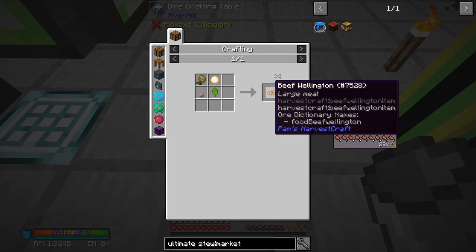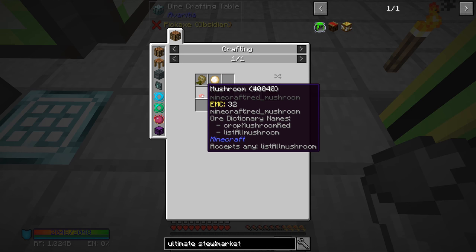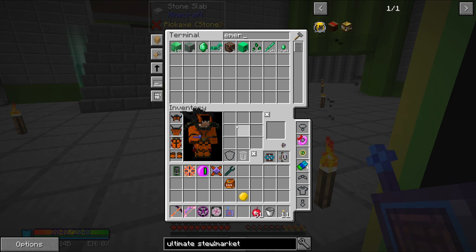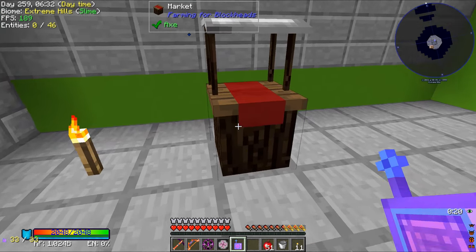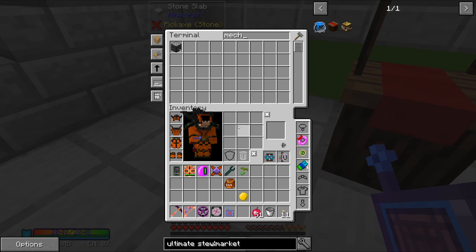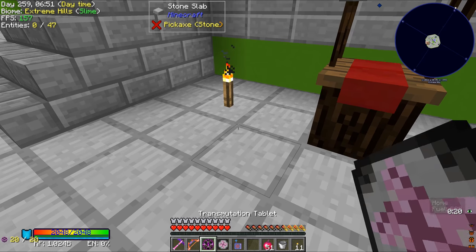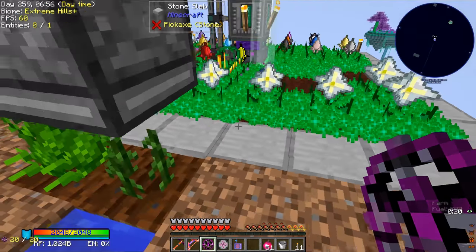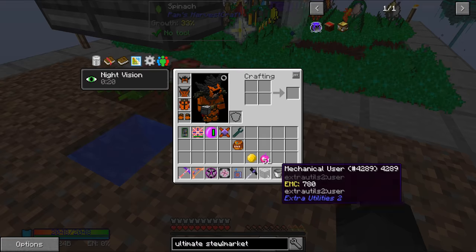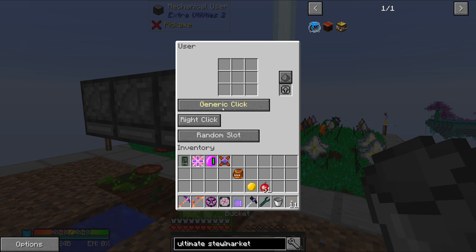Beef Wellington - so this is a thing that we've made before in the past in a different series, not this one. So this one does require dough, raw beef which has EMC, some kind of a mushroom, and then spinach. So it looks like spinach is another seed that we're going to have to get. I'm going to need an emerald from our system here, and then we can come over to our marketplace and search for spinach. Spinach seed plus one of those plus that. Mechanical user. So spinach is no longer an issue now that we have that set up.